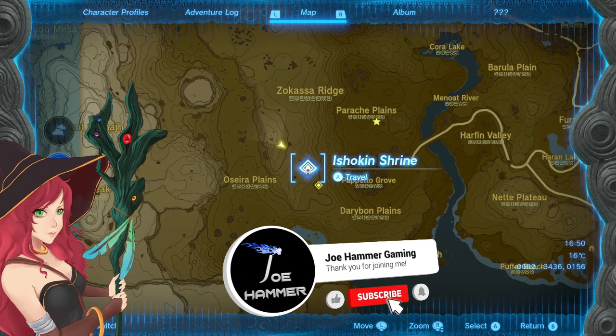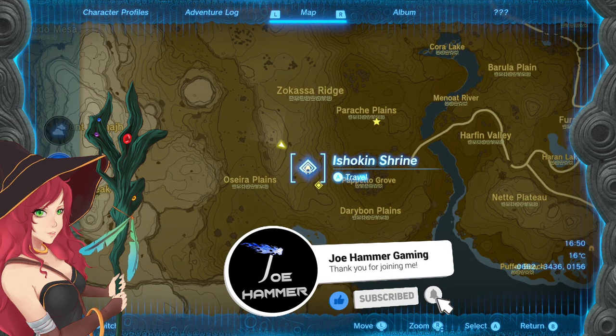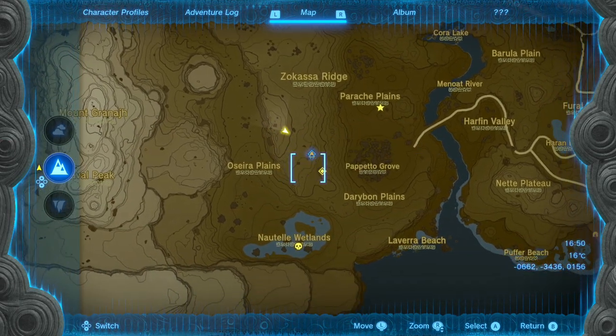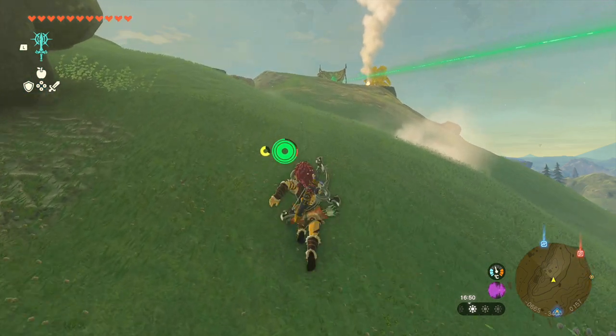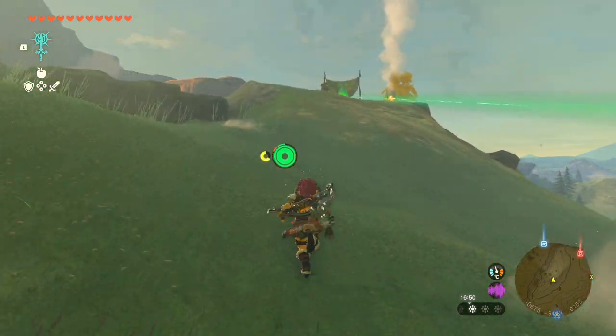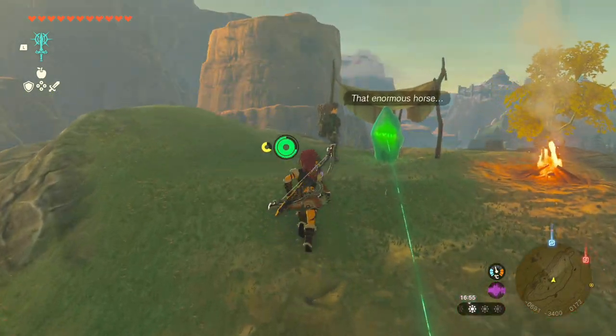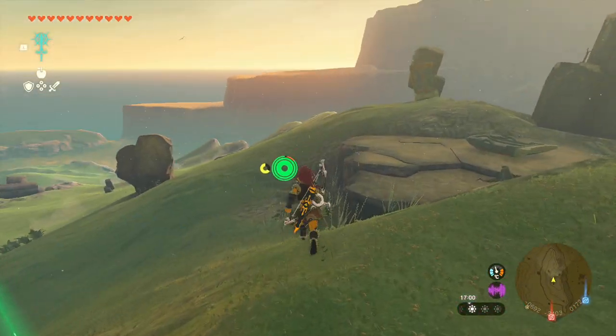I'm going to show you how to solve the Ishikin Shrine puzzle, which basically involves finding the giant horse. So you start at Ishikin Shrine and it's going to send you to find the crystal. In any case, you'll come and speak to this guy and he's going to say he wants to see you riding a gigantic horse.